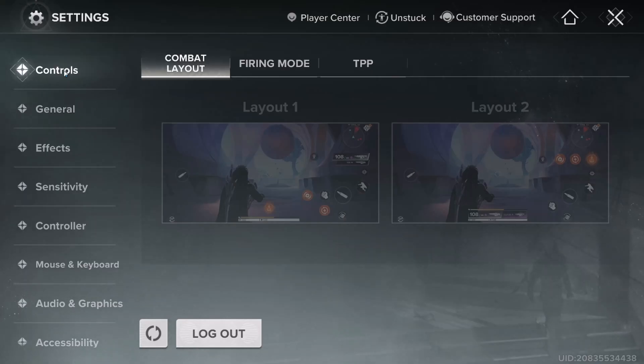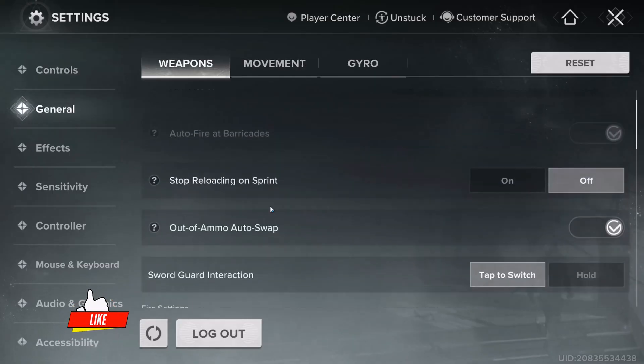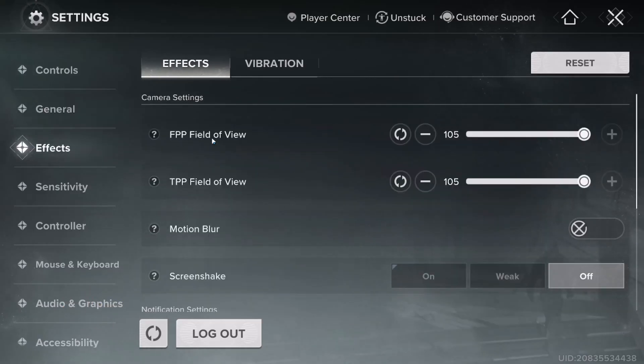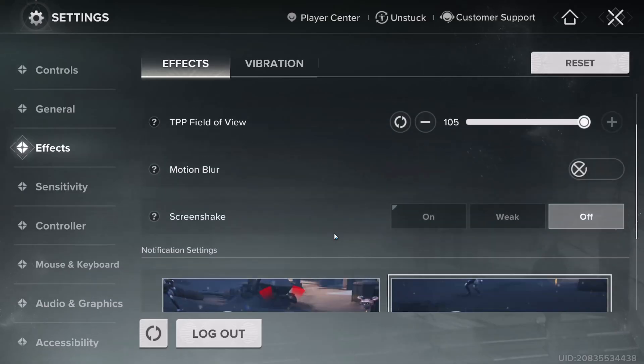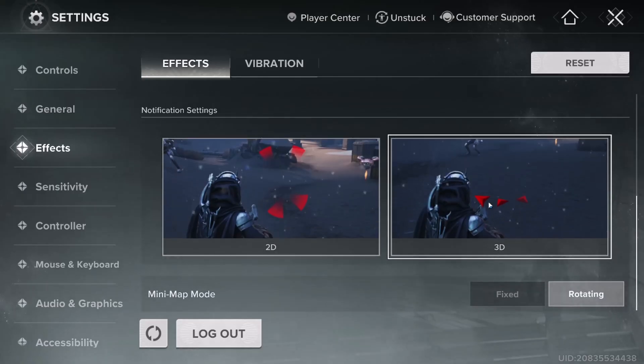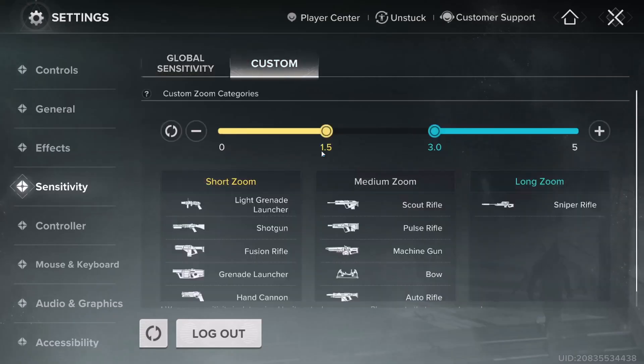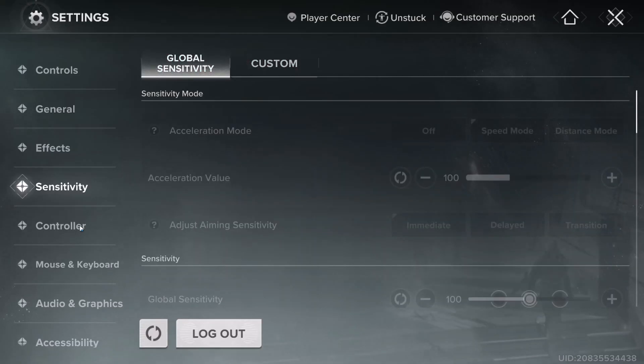You can go to Controls, then General, and go through all that stuff to set it up the way you want. For the first-person perspective field of view, I put mine all the way up. For the third-person perspective field of view, I also put mine all the way up. For motion blur, I hate that stuff and don't want any dizziness, so I make sure it's off. For screen shake, I also make sure that's off. You can scroll down and set things like 3D mode — just do whatever you want with those options.